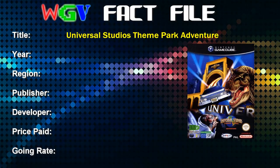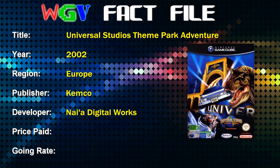Hi there, welcome back to Witchfinders Gaming Vault. Today I'm going to be looking at a Nintendo GameCube game called Universal Studios Theme Park Adventure — quite the mouthful. Looking at the fact file: it was released in 2002 in Europe, a year earlier elsewhere. It's published by Chemco and developed by Naya Digital Works. The price I paid was £4.84, a very recent purchase — I only bought it about a month ago.